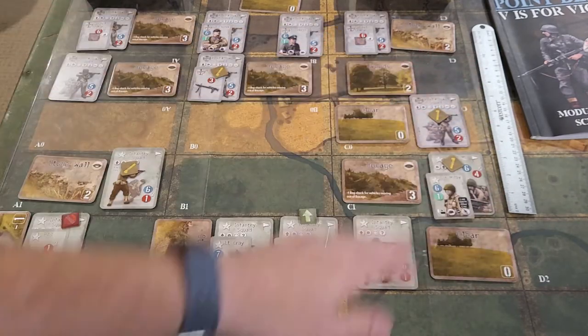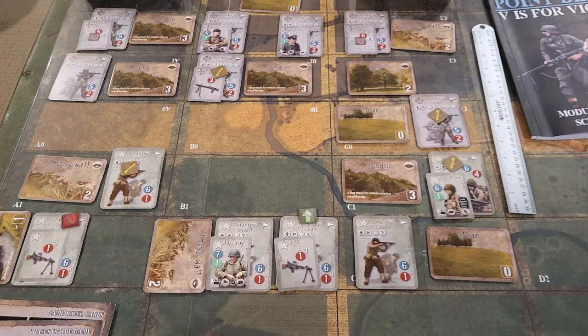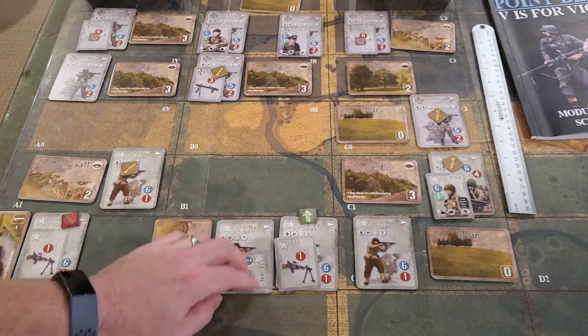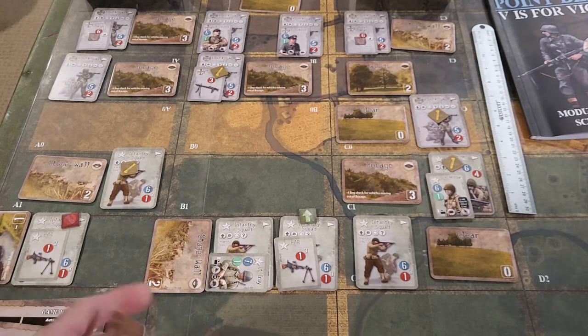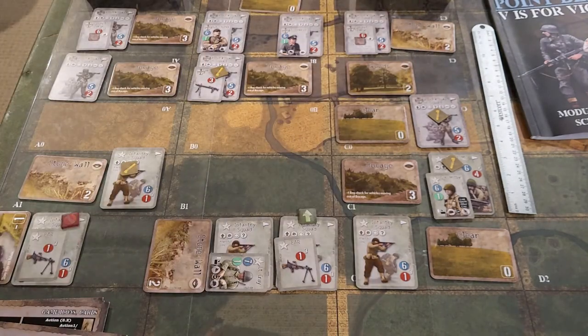Lieutenant Cray is going to try to get the shaken marker off that BAR squad. He uses his unit action for a rally attempt. We're not at the end of the turn yet - we grab the card and go on to the German turn.